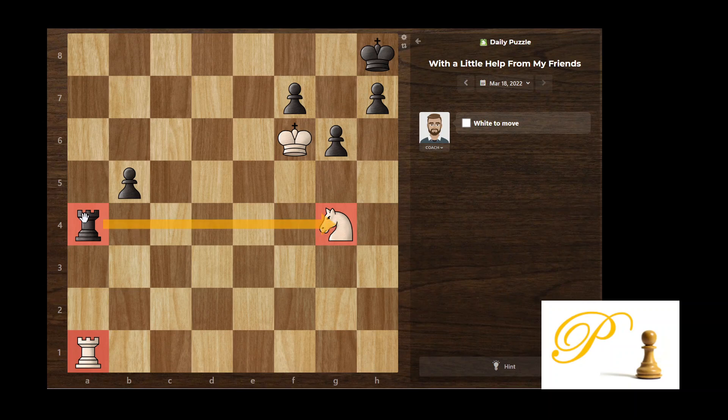This is also a double attack. Let's calculate: if we do the exchange — take, he takes back — the good thing is that black's king is in the corner. We need to figure out how to keep him there.